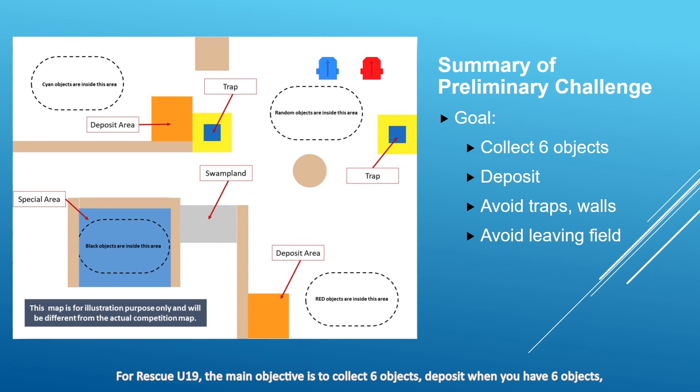For Rescue U19, the main objective is to collect six objects, deposit when you have six objects, avoid traps to avoid losing your objects, and avoid leaving the field as there will be a 10-second time penalty.